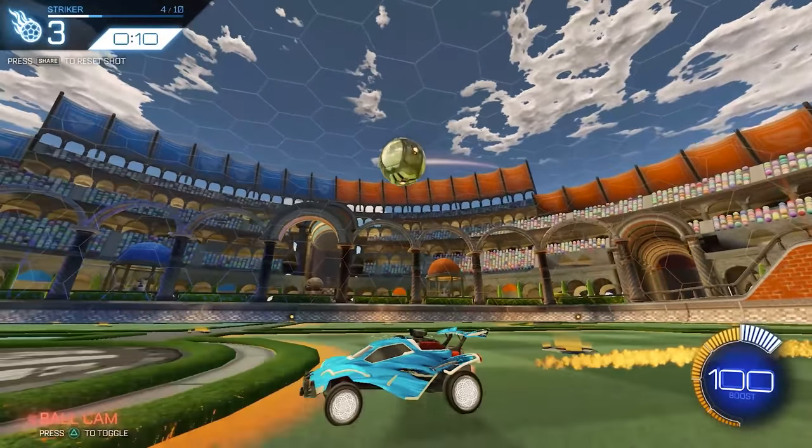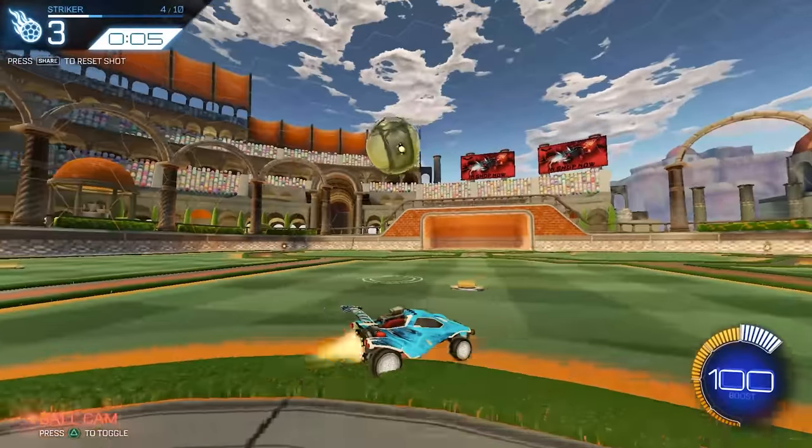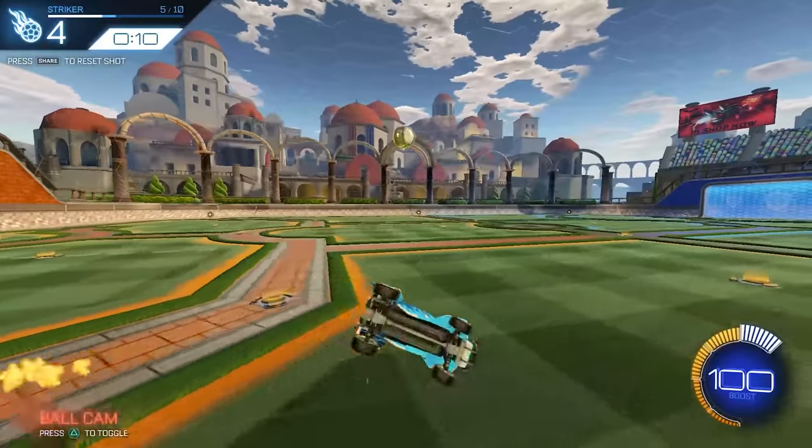Here's how it works. Each shot you'll start on defense. The situation is: let's say the opponent just boomed it and lost control, and your job is to turn the ball upfield and score a bounce dribble as fast as possible.